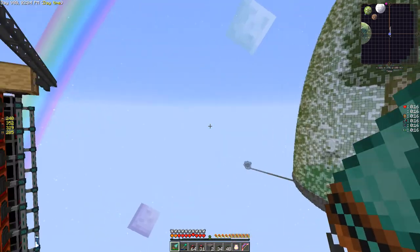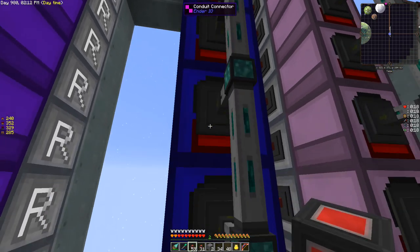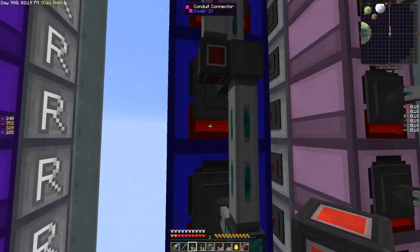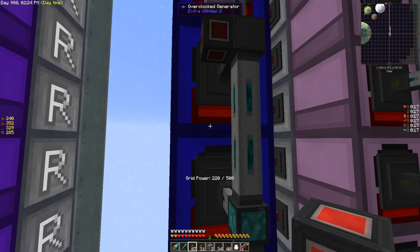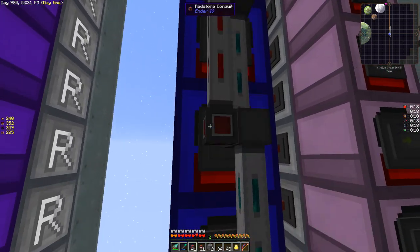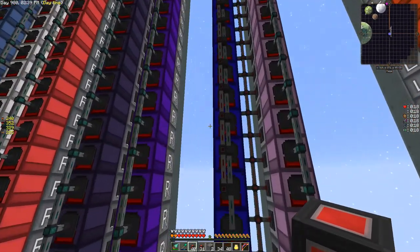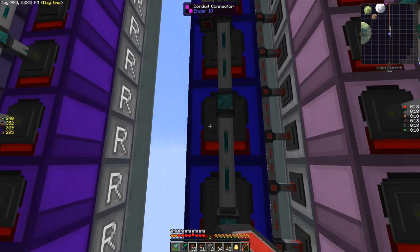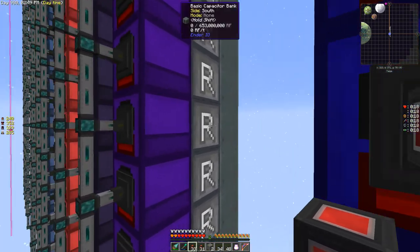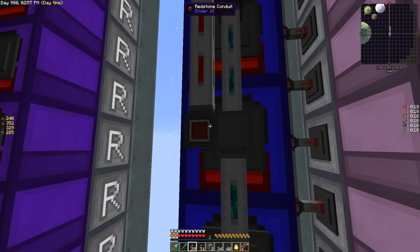I need to run redstone conduit and item conduit down this row. Then we've got to set up a timer to pulse items into these generators — every five ticks we're going to let this thing go and pulse an item in. If you remember from when we built these rainbow generators, the key is they just have to run maybe twice a second — be in a running state. That's why we have the relays back here to control the timing.